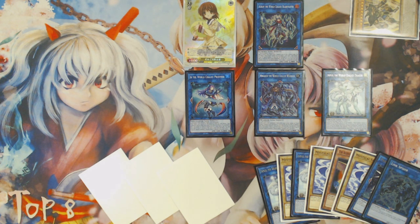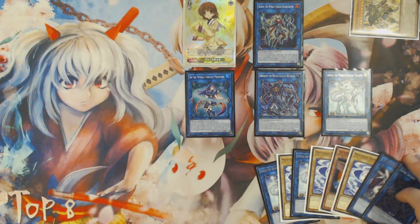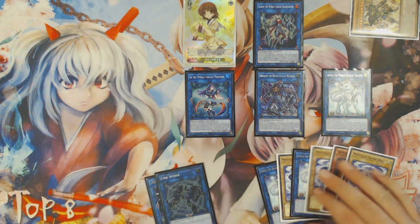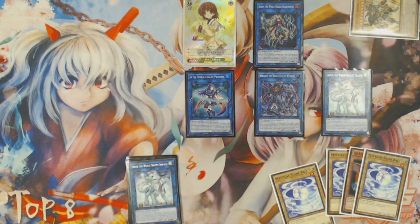I'm going to show you an extra link combo that is done using Venus and Exodius plus a World Chalice monster — whether it's World Legacy World Chalice or Lee, it does not matter which one — but it becomes an extra link combo, and that's just really cool because Exodius resets so many resources for you. Give me just a second to catch my breath, because this sinus infection is making it hard to breathe and speak, and then I'll set this up and be back in a second.